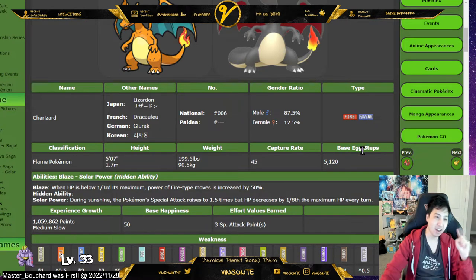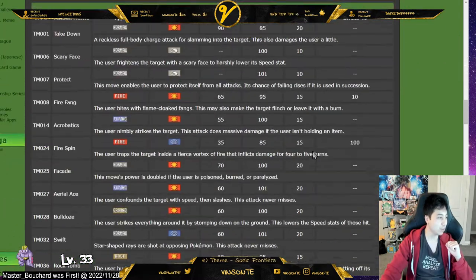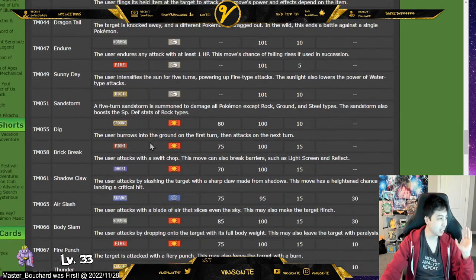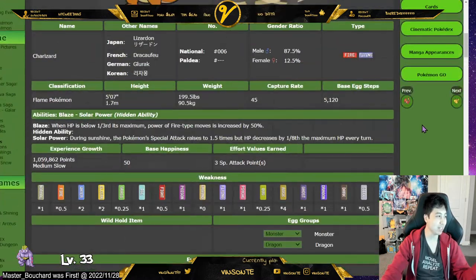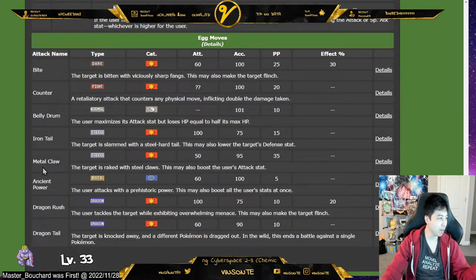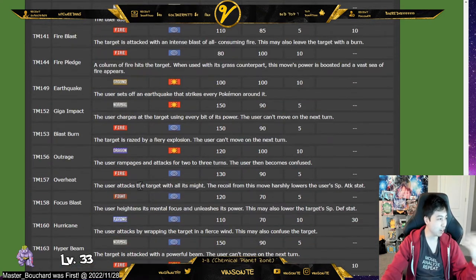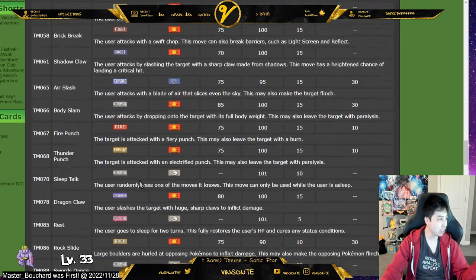Charizard obviously has Fire and Flying moves, plus Dragon moves boosted by the Dragon Tera. It can also learn some Ground moves like Bulldoze, Dig, and Earthquake. Then there are some Rock moves — Rock Tomb, Rock Slide. I doubt Sandstorm matters much because it has Solar Power, which summons Sunny Day, which it most likely will have. Since it's running Dragon Tera, it'll probably have Steel coverage like Iron Tail and Metal Claw. It can also learn Solar Beam and Fighting moves like Focus Blast and Brick Break, plus Ghost moves like Shadow Claw.